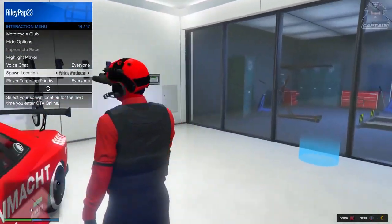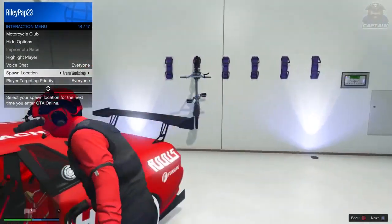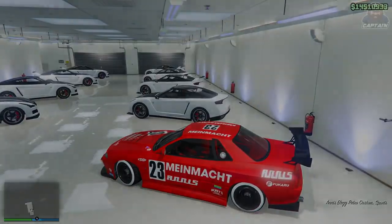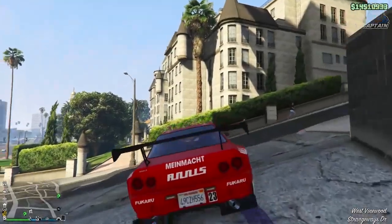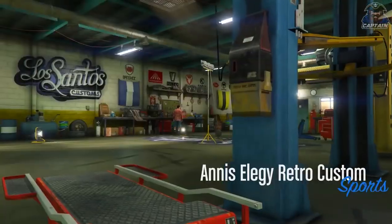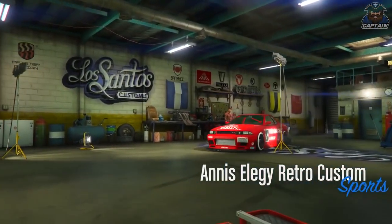A lot of you people have been saying, Captain, these are just the same glitches. This is a brand new glitch. So hop inside of the car which you want to duplicate and set your spawn location to the last location. I'd also recommend that you create a game save. Once you've got this car, just go to Los Santos Customs and drive it inside.